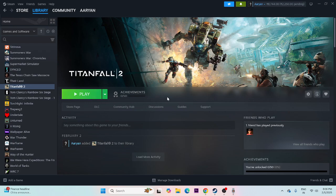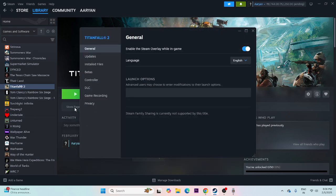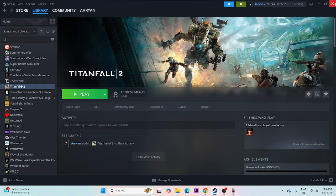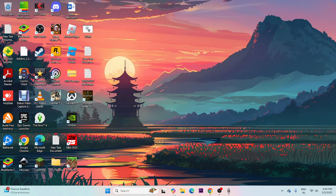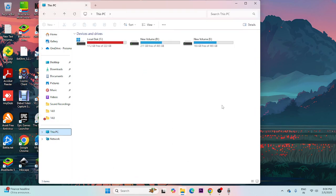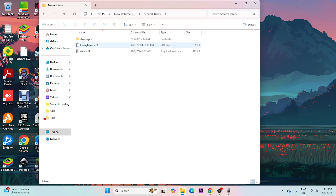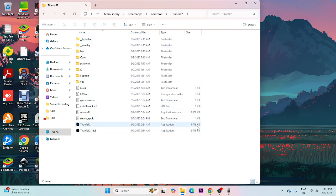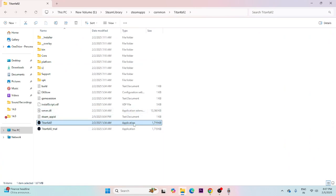Moving to the next one — we need to launch the game from the installation folder. Go to the game in Steam, right-click, go to Properties, then Installed Files. Close everything, open File Explorer, close Steam running in the background, then navigate to local disk E, Steam library, Steam apps, Common, then go to the Titanfall 2 folder. From here, launch the game directly using the executable (.exe) file.